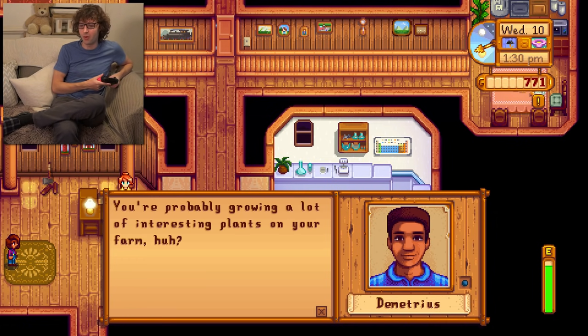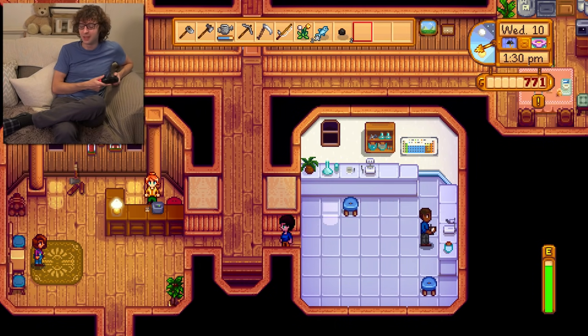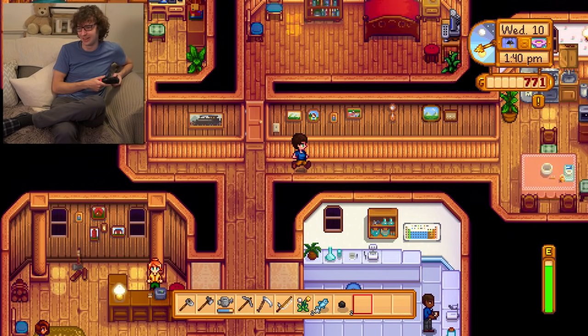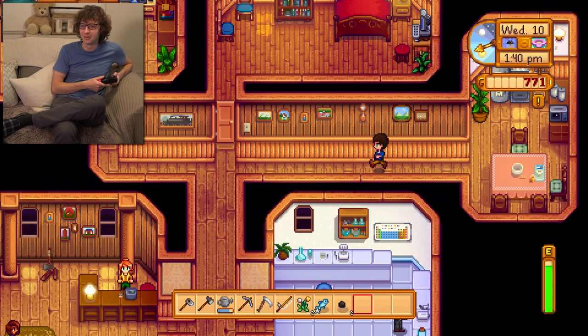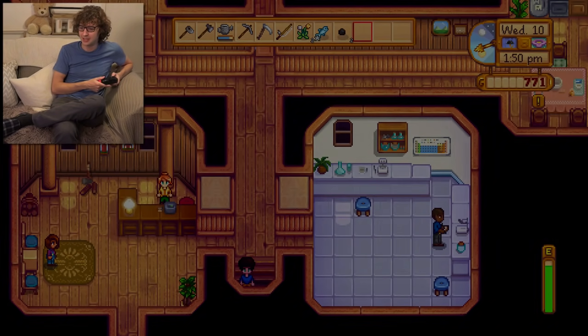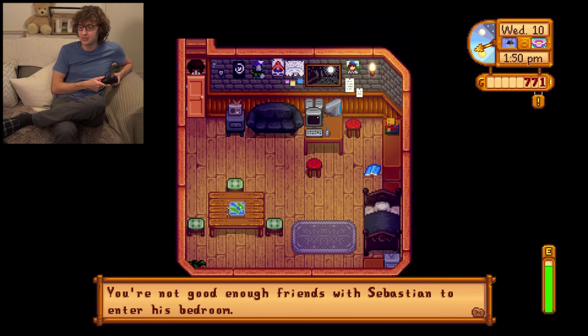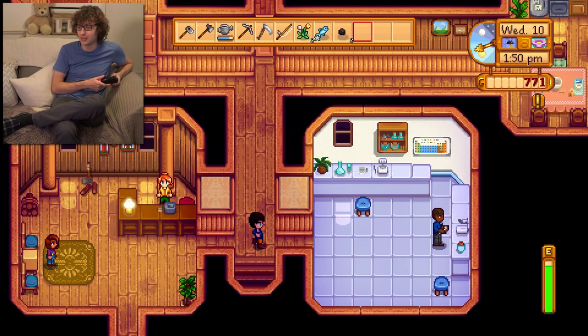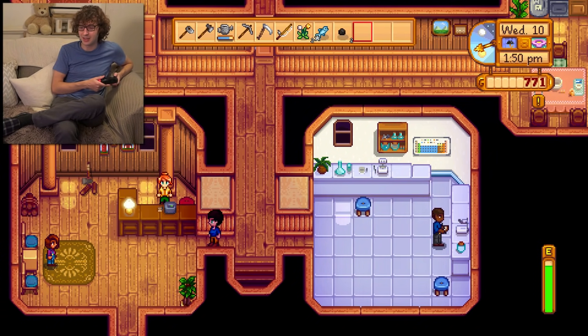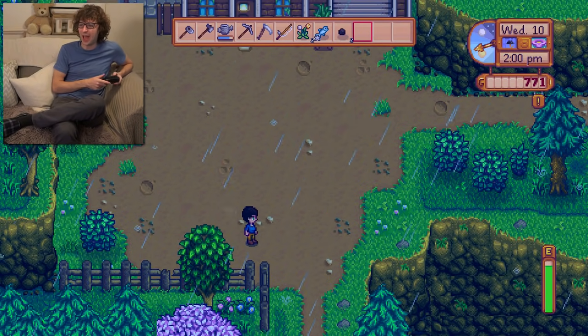Demetrius: you're probably growing a lot of interesting plants on your farm, huh? I mean, beans and parsnips — not the most interesting things in the world. Is this like an upstairs or downstairs here? I think I went downstairs. Oh, is this Robin's house? I need to be better friends with Sebastian to enter his bedroom. I want to go in — it looks cool. I don't even know who Sebastian is.